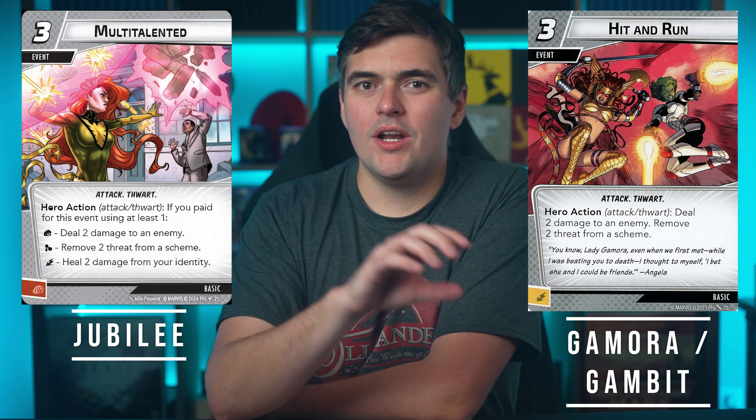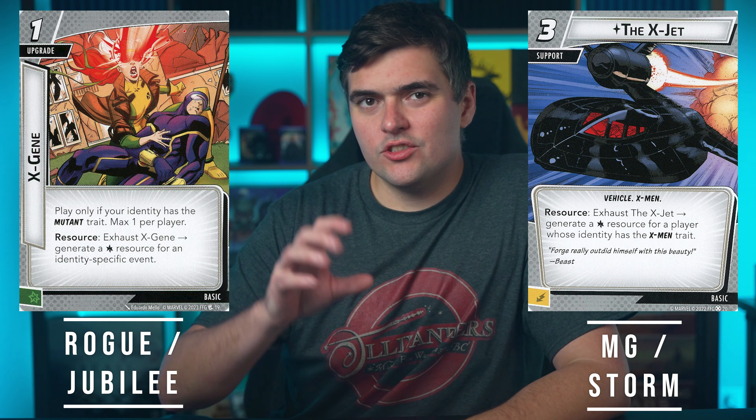Let's look at some of the basic cards that I like to run with Jubilee — cards I typically look at putting into all or most of my deck builds with her, regardless of aspect. First up is Multi-Talented and/or Hit and Run. This is so, so good with Jubilee. I'm typically running Multi-Talented over Hit and Run, but both can trigger her coat and her glasses. Since Multi-Talented is three cost, we can get some major output from those upgrades. I view Multi-Talented as pretty much her 16th, 17th, and 18th card for her deck. Since she gets benefits for paying for events with different icons, I'm pretty much always looking at X-Gene — which feels like it was just printed for her — and X-Jet to generate those wild resource icons. So if I'm stuck with a hand of all physicals, I can use those wilds to offset that and maybe get that status lock condition going.